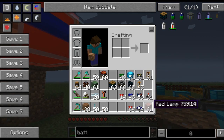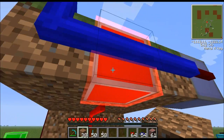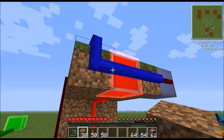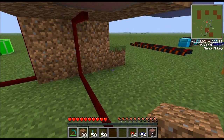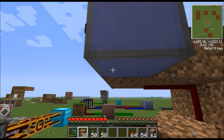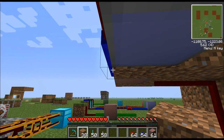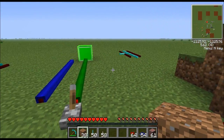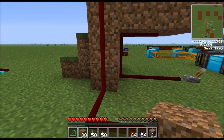Red lamps also have an inverted version called an inverted red lamp. What happens is it's always on unless you give it a signal — if it gets a signal, it turns off. So it's backwards. That's useful if you want a lamp to always be on; you can throw those down and never have to worry about putting a redstone torch next to it. But anyway, that's the red alloy wire.